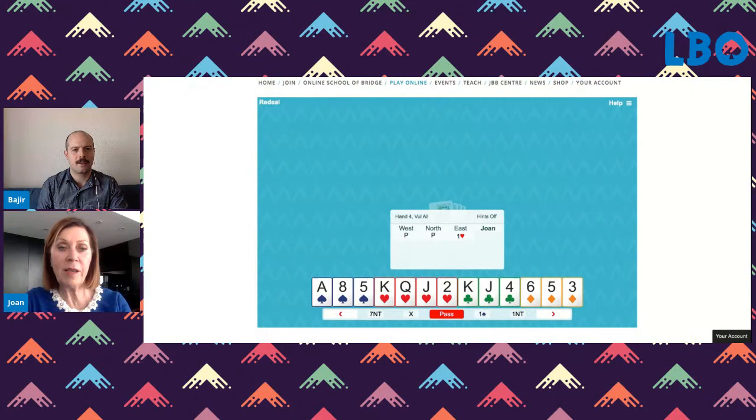Right, if declarer has a singleton or a void in our best suit, suddenly our winners become useless. Exactly. That's why it's a good idea to have a trump suit when you've got a lot of cards of one suit and not many cards of another. So do we want to have a look at this hand? Here we go, I just loaded it up.